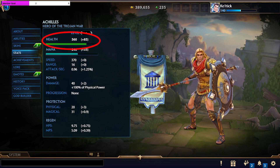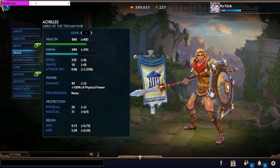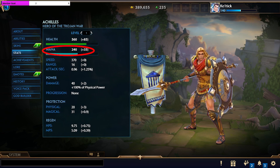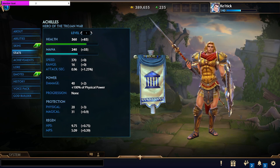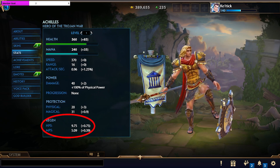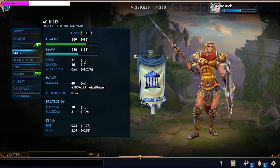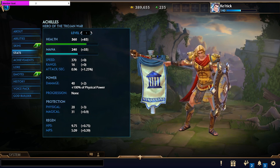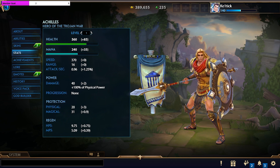The first stat is Health. Your health tells you how much damage you can take before you die — you want to keep this above zero in order to continue living. Second, we have Mana, which is used whenever you cast your abilities and is required to use them. In the same category, we have HP5 and MP5, which stand for health or mana per 5 seconds — your passive resource regeneration representing how much health and mana you get back just by existing in the game in 5-second intervals.